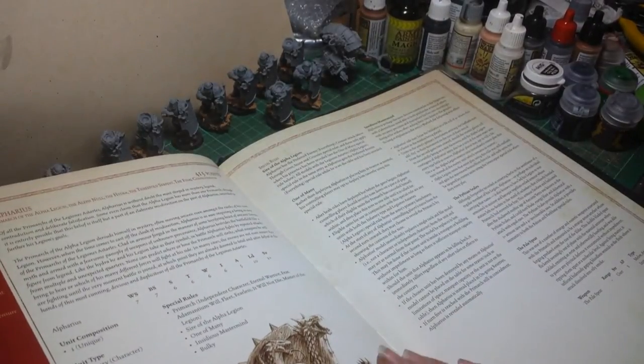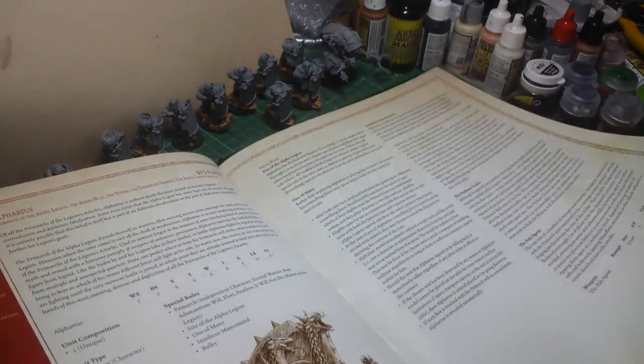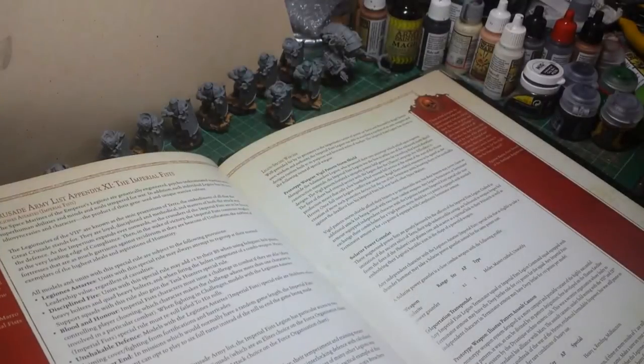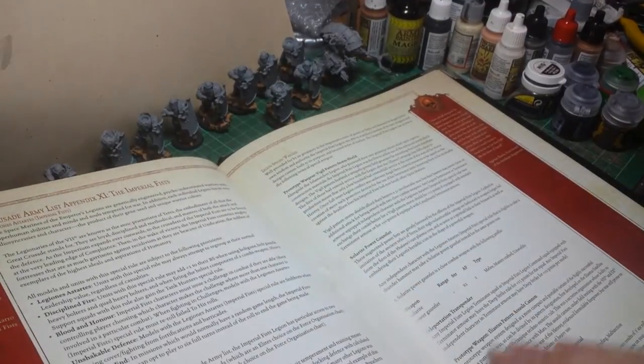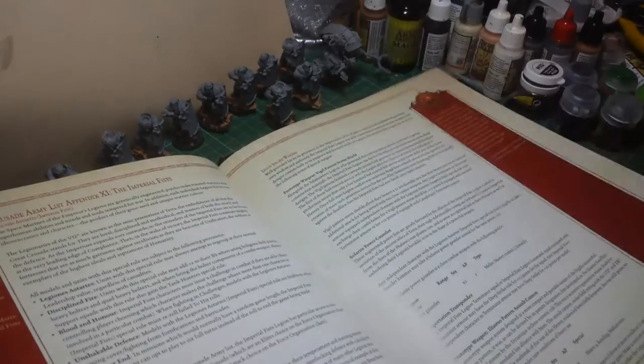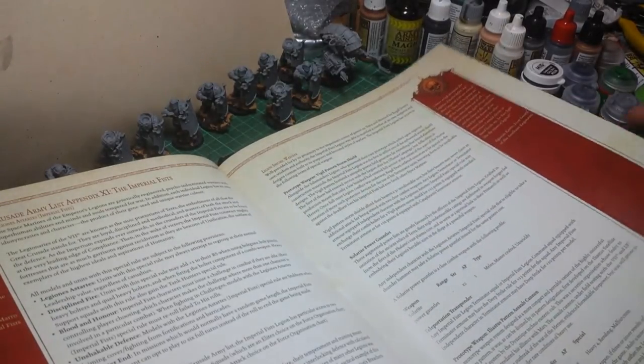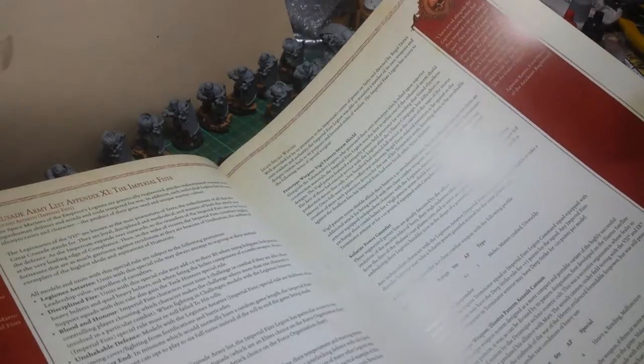Then you've got Alpharius himself - won't go into him there, people don't talk about him much. We've got Imperial Fists. Basic Rules. Solarite Power Gauntlet. Storm Shield - they can actually have Storm Shields on the Terminators and Assault Cannons.